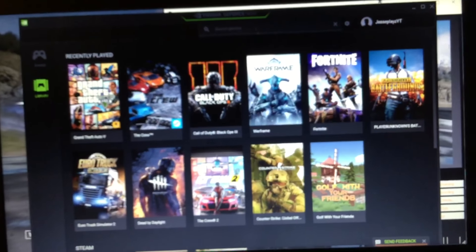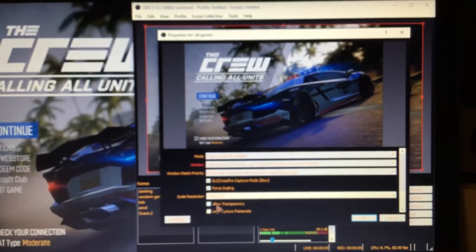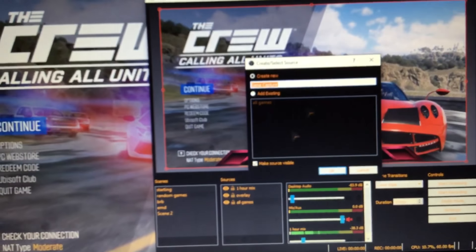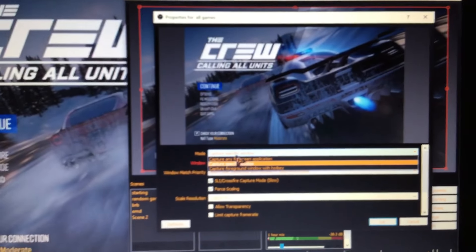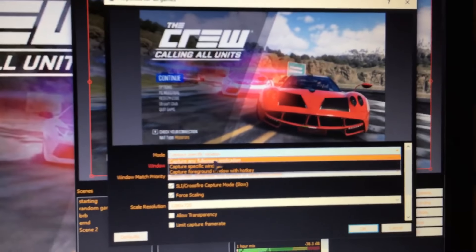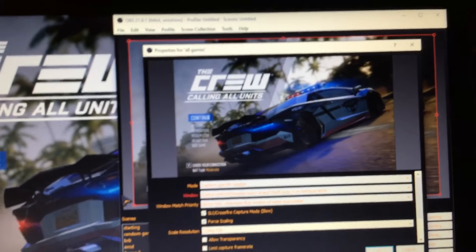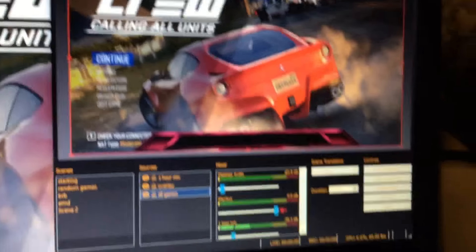To stream games you have to have it set to your game screen. To do that, go into the plus button under Sources and select Game Capture. Type in what game you have and set it up. I have it set to capture a specific window — you can also set it to capture full screen or the full application — but I prefer window capture so it's automatic. I have my force scaling set to 1280 by 720.